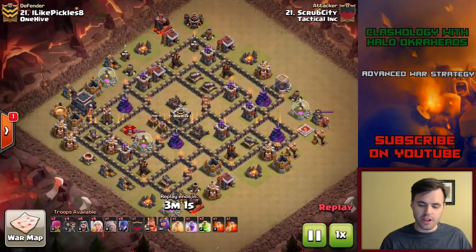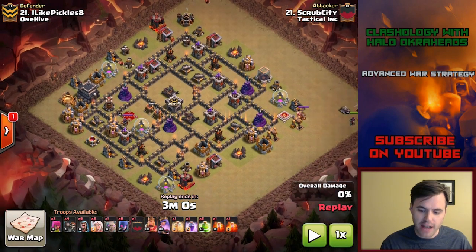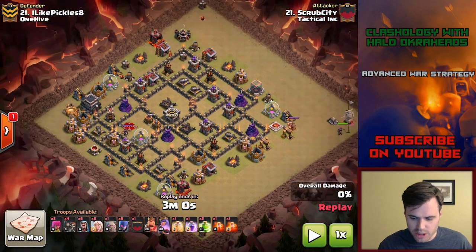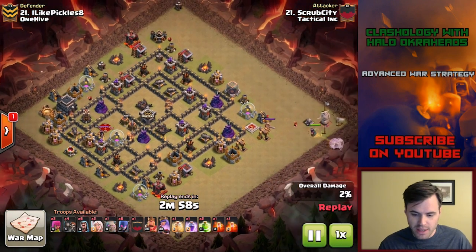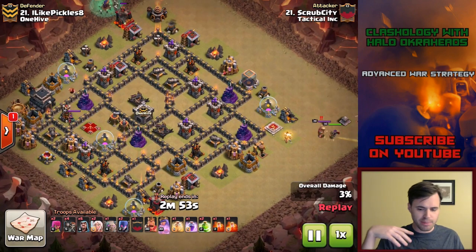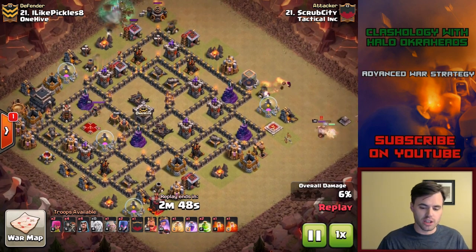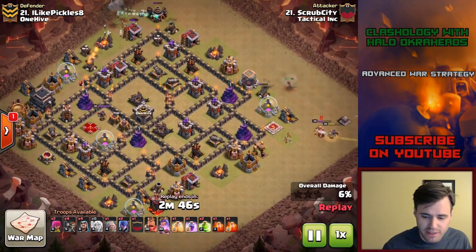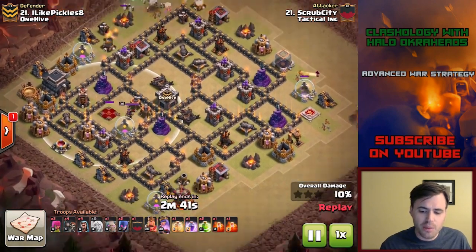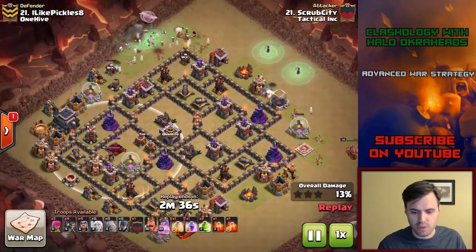Here is another Town Hall 9 attack. This is another base you need to be rocking because it withstood an attack. Take a screenshot of that and see what's going on. If you're talking about traps and things, there are a couple ways to change this up. You could rotate it, flip it, change your bomb placements, change queen placement or king placement. Play around with the base. This is withstanding mass witches.